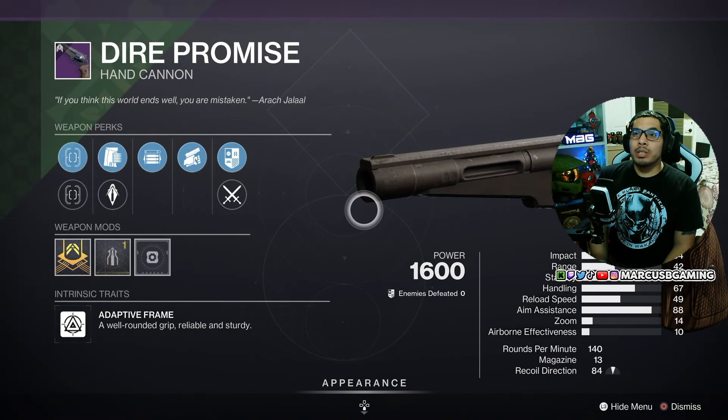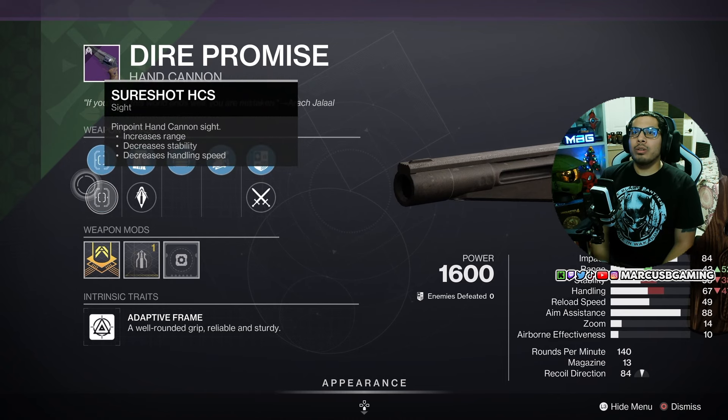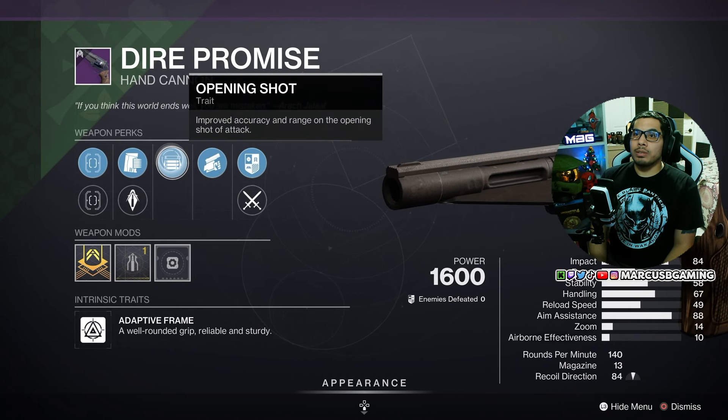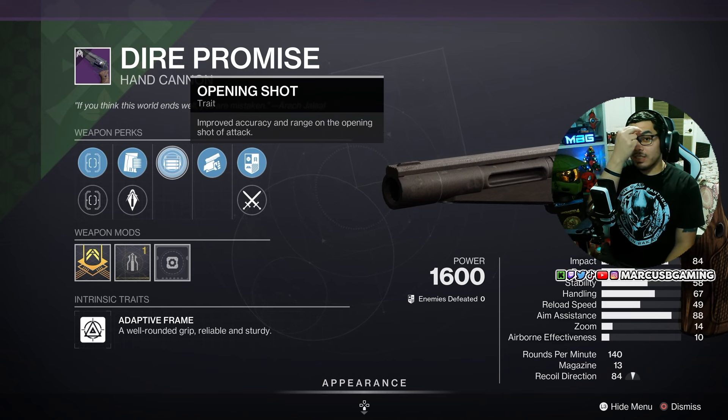For PvP — remember if you checked my video yesterday, I said Banshee has better Dire Promises? This is one for PvP. This one has Steady Hand ACS or Sure Shot ACS, a Pendant Mag, then Armor Piercing Rounds, and Opening Shot — S-Tier Hand Cannon perk for PvP — because your first shot is going to have more range and more targeting.